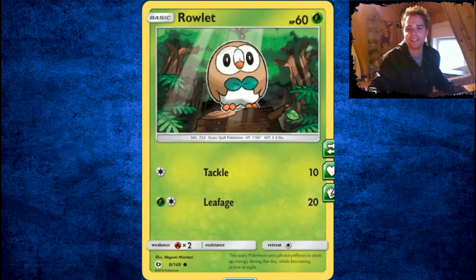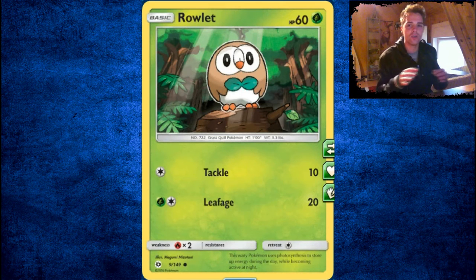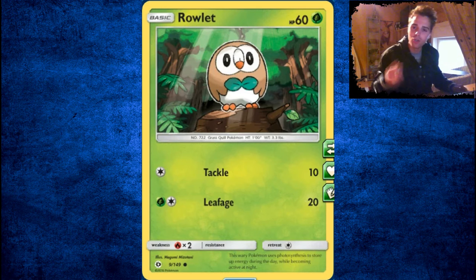Moving on, we have Rowlet. This is where the fun starts because Rowlet is definitely playable — we need it for the Decidueye GX Stage 2. Don't forget that certain people think the EX Pokémon are just basics, like Flareon EX is a basic, but if you have the Lurantis GX or the Decidueye GX, those are actually evolution Pokémon, so you have to evolve them from these little basics. Rowlet is a really great card to put in your deck just to evolve to the Decidueye.